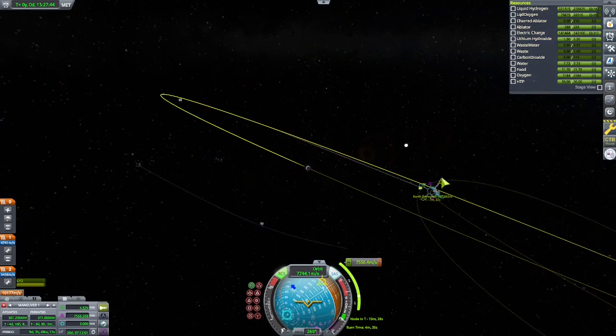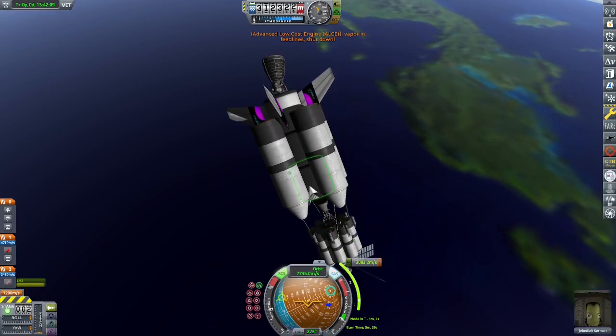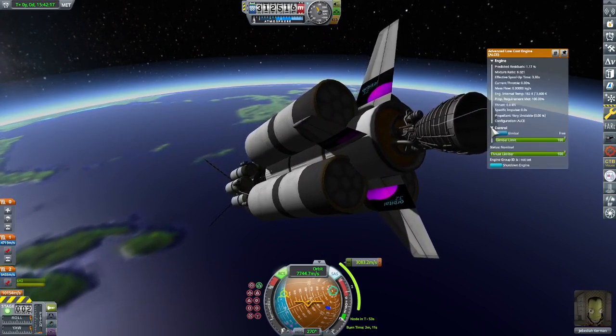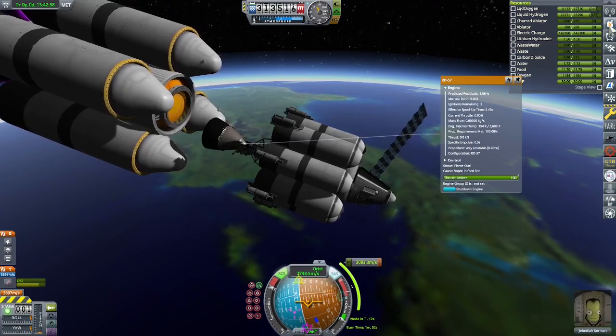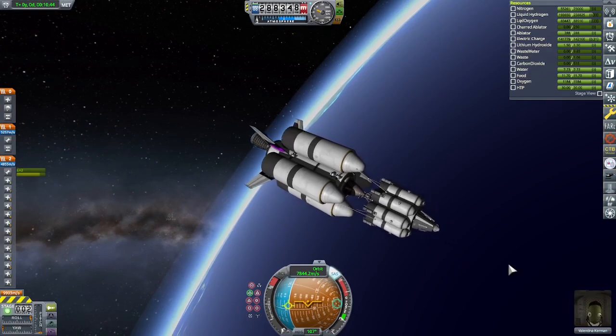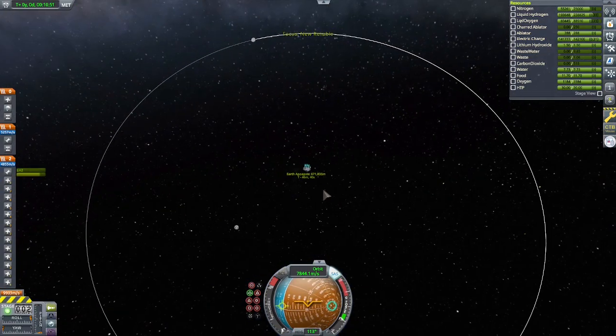I get myself on one of those return trajectories, yeah, just like that. Vapor in feed lines! Vapor in feed lines again. I don't know why I have vapor in the feed lines — this does not make any sense. Oh boy, I'm gonna have to do this again. Okay, according to Reddit I once again have to add some goofy thing to my rocket. All right, I think I fixed it by adding RCS tanks. All righty, I'm back to where I was before. Finally, it is time for me to actually do my insertion to the moon.